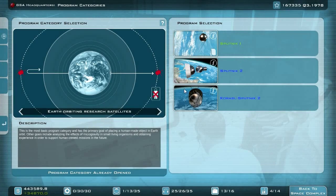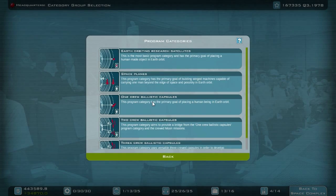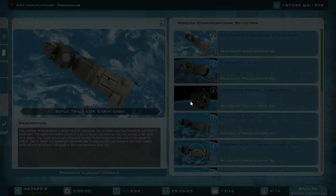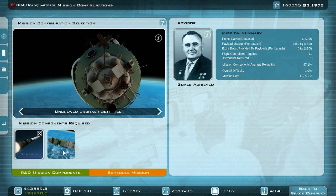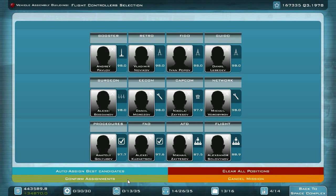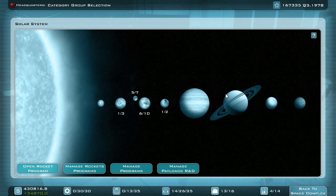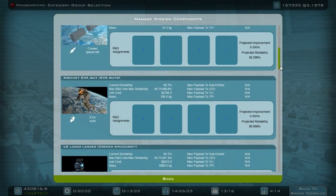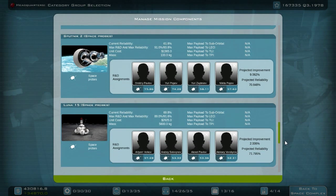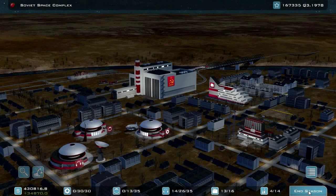I don't think the Corporal Sputnik 2 and the Sputnik 2 have animations yet. I will keep them in place and ready to be launched once animations are implemented. We can now continue with our LOK series because we do have an astronaut ready. Let's try this with the N1 booster — hopefully the N1 booster is now creating the launch sequences. Let's assign our best candidates. Mission is scheduled and we have 14 flight controllers left over. Let's end the season.